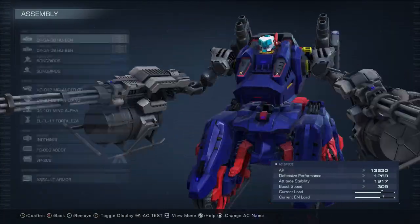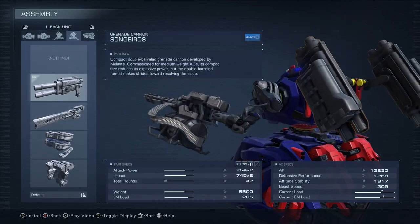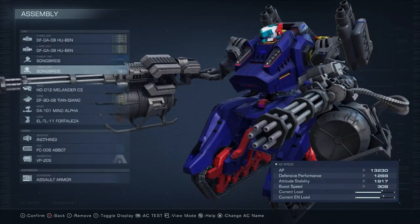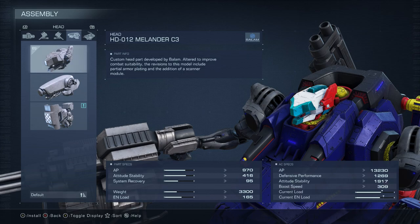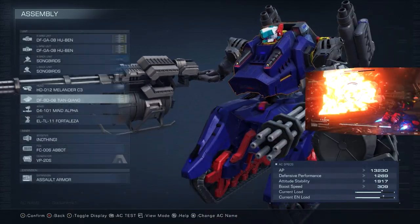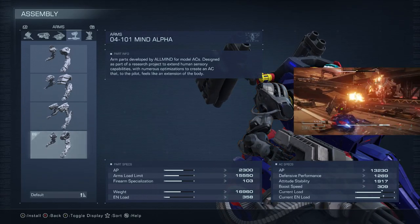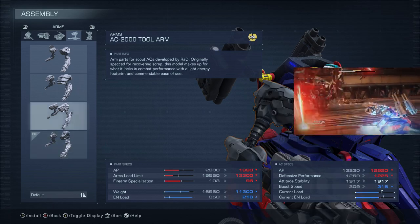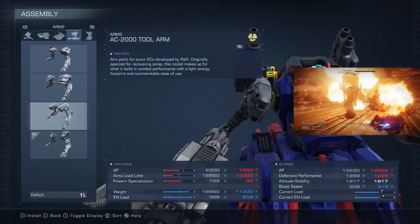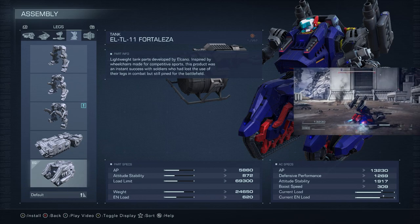So here's how you actually build a Gun Tank. Double miniguns, double zombers, whatever head and arms you want — I picked the Milander B3 and the Mine Alpha. The chest is a Tianquan. The legs are probably the most important part of the build, and you can only get them after beating the Act 2 Spider Boss. You can get everything else besides the treads after Act 1, but you'll need the Act 2 ending to get the 4th Lanza Tread, and these treads are probably the best legs in the game for me.